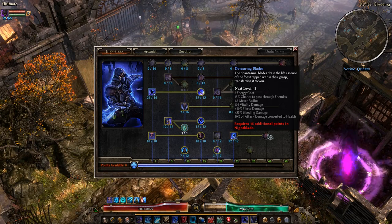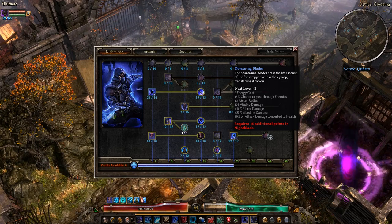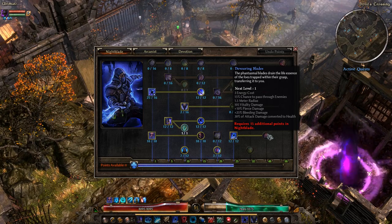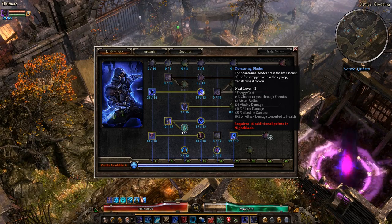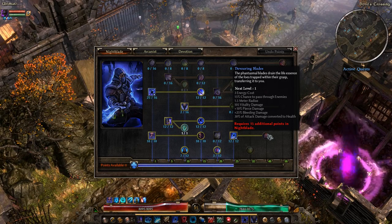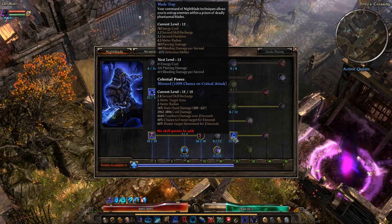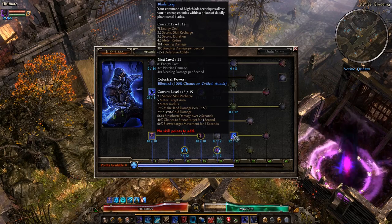The one modifier is Devouring Blades: the phantasmal blades drain the life essence of foes trapped within their grasp, transferring it to you. This adds a chance to pierce to Blade Trap, adds vitality damage, increases the pierce and bleeding damage, and adds a lifesteal component to the ability.